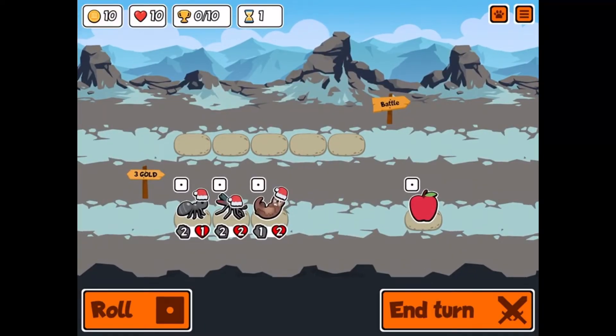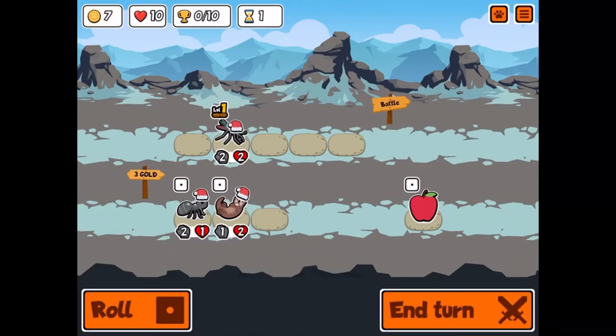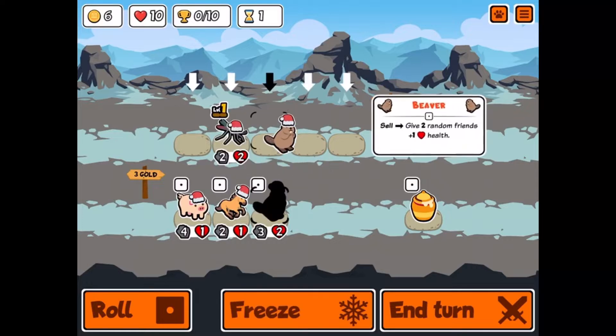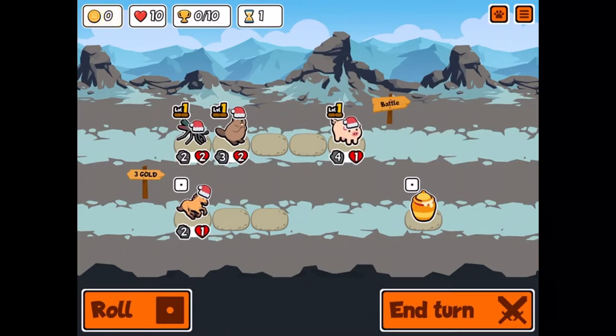So in the beginning rounds you have 10 coins to spend. I'm gonna pick the mosquito — it has a power that says at the start of battle it deals one damage to a random enemy. They each cost three to buy. Beavers are always good too, and then we'll get a pig. Once you run out of money you can't buy anymore.